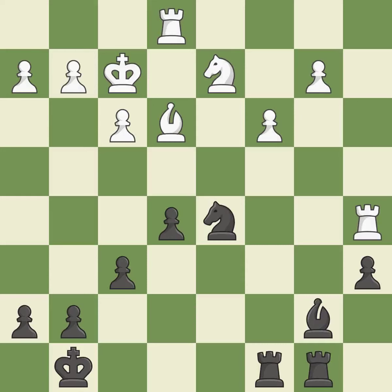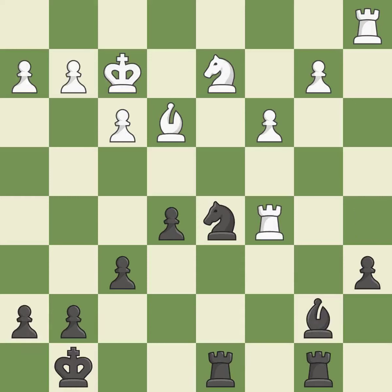A rook is activated by developing it off of its starting square — there were worse moves, but also something much better, making this an inaccuracy. The rook is now on an open file, which helps control squares across the board. This threatens to reveal an attack on a pawn — excellent. This stops the opponent from being able to reveal an attack on a pawn. This threatens to attack a trapped bishop. This allows the opponent to win a tempo by threatening a rook — it is an inaccuracy. This ignores an opportunity to win a tempo by threatening a rook — also an inaccuracy. There was only one good move there; it is a mistake.